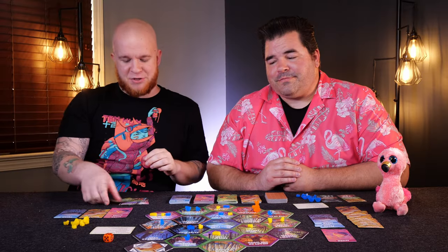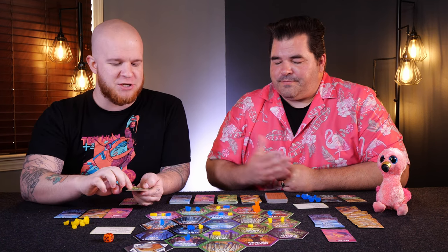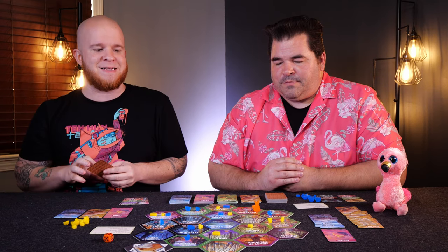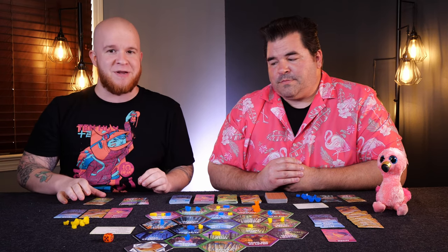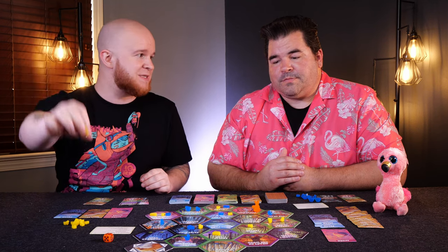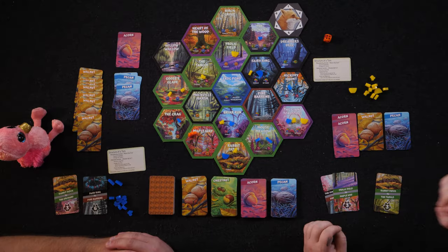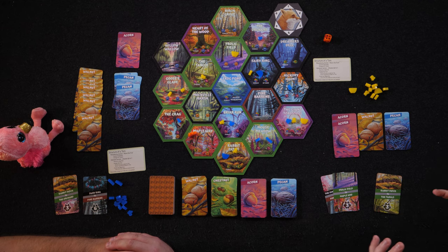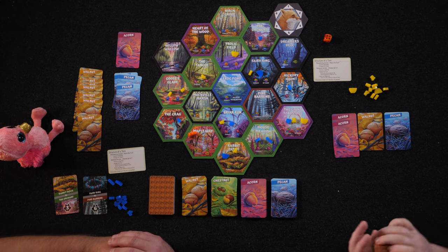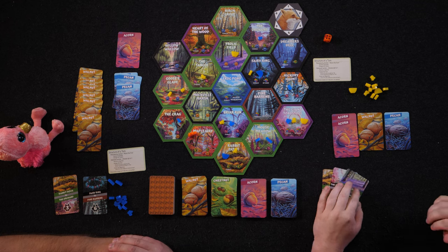The straightforward version of this game is you're trying to connect interlocking regions to other interlocking regions. For instance, the rabbit patch to the tangle will go ahead and score me three points at the end of the game. The complicated part is you need those pathways to be connected when the game actually finishes, after one player has all four nests placed out onto the board. That means wherever the fox is and however he is interacting with or harassing your squirrels on the board could be helping you or hurting you. You'll have a series of cards, all of which have variable points and variable locations you're going for, and everyone around the table will be incentivized to manipulate the fox.